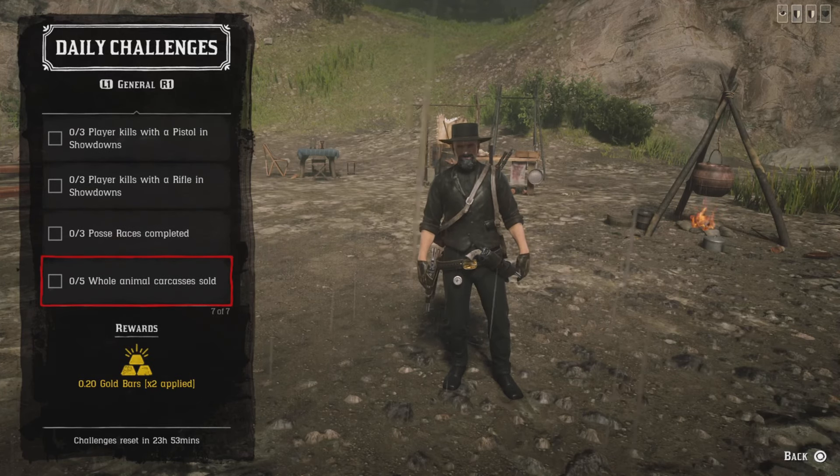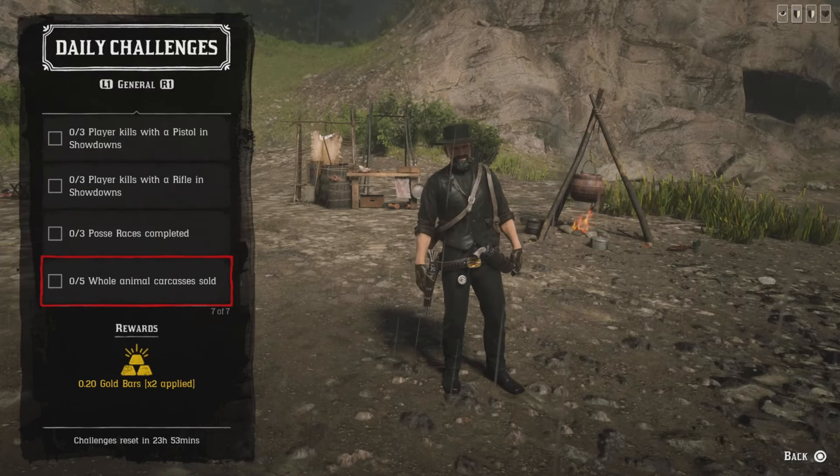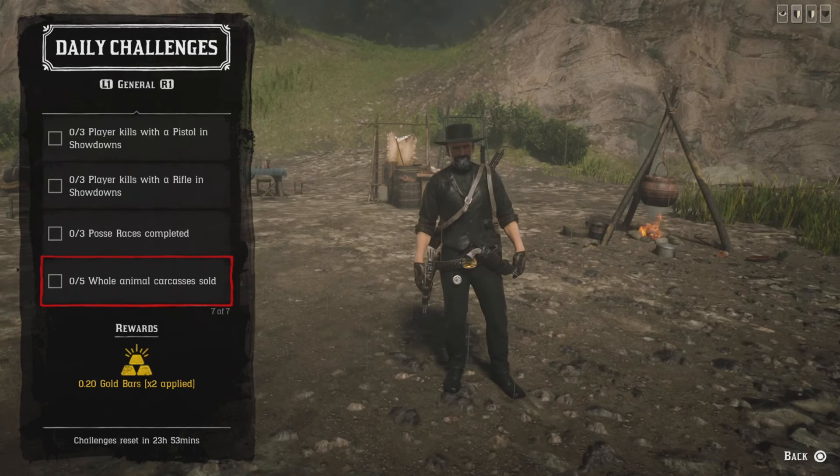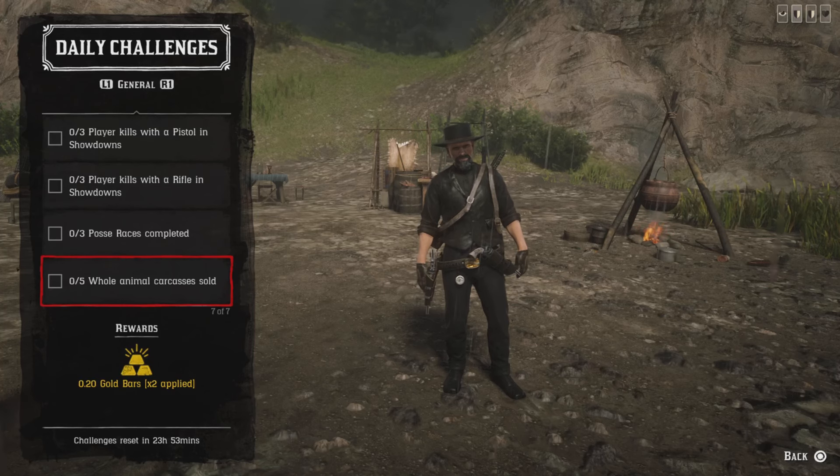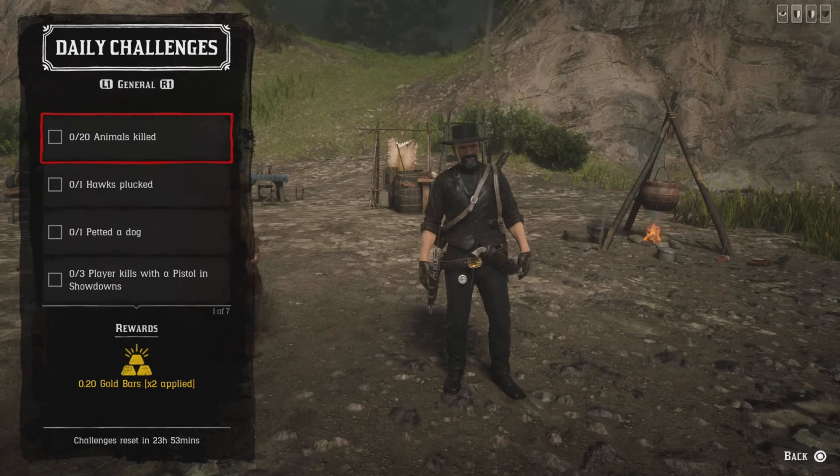For five whole animal carcasses, just take any five small animals — frogs, bats, rats, toads, squirrels, chipmunks, crows are gonna be easiest. Take them to a butcher and sell them and that challenge will be completed.